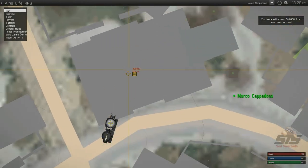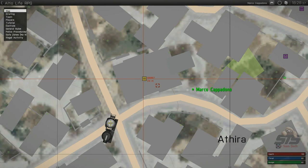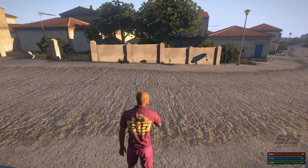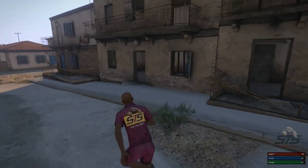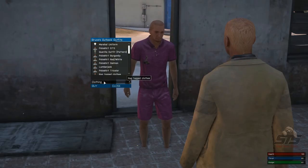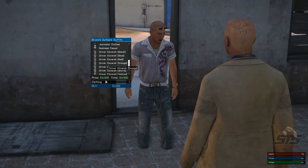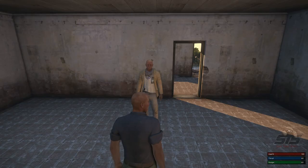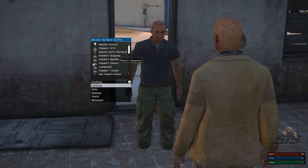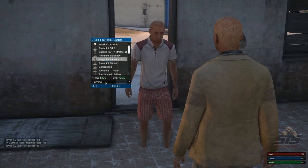The clothing store sign on the map is a kind of green-brownish square — some servers mark it as 'outfit', some as 'Bruce outfits'. Just look for that sign; it's similar in almost every server I've played. You go there, you see the clothing store, click on it, and it's divided into multiple sections. You can have multiple outfits. They're different on every server — some are more expensive than others. The basic outfit is almost the same across servers, but the more it costs, normally the more things you can carry.